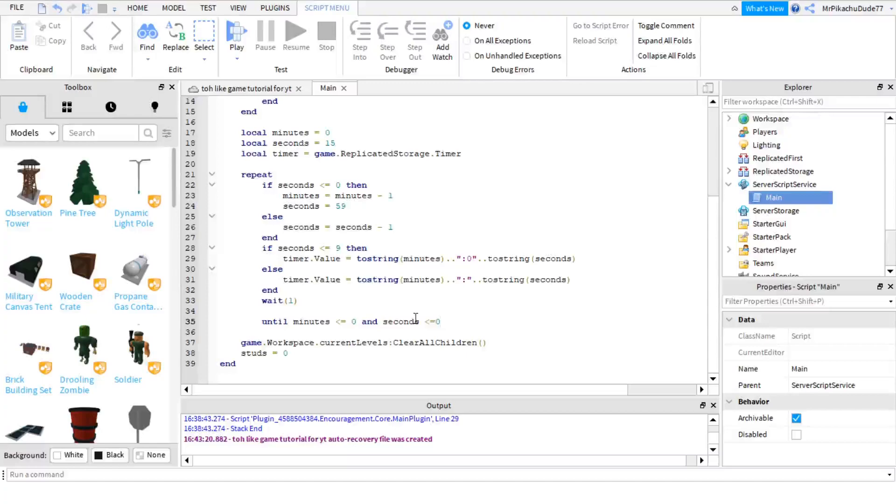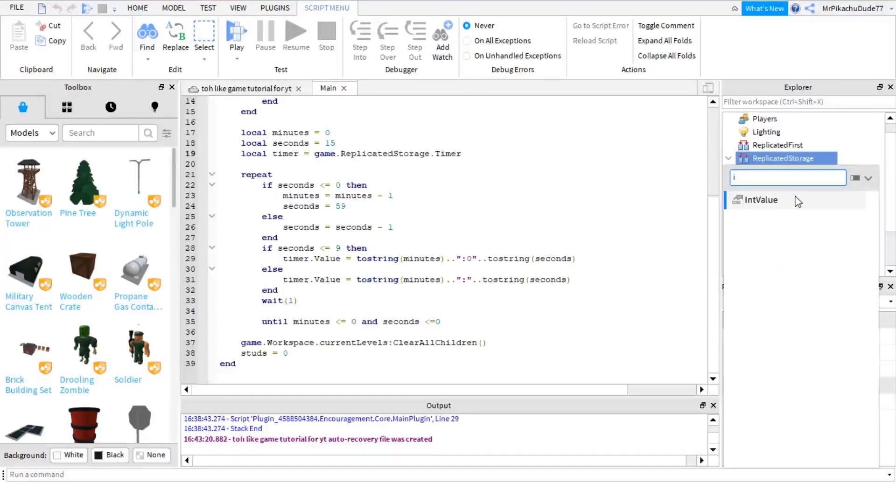So we're going to create the timer part. Just go to ReplicatedStorage, press the plus, do a StringValue, just name it timer. So there's that value.